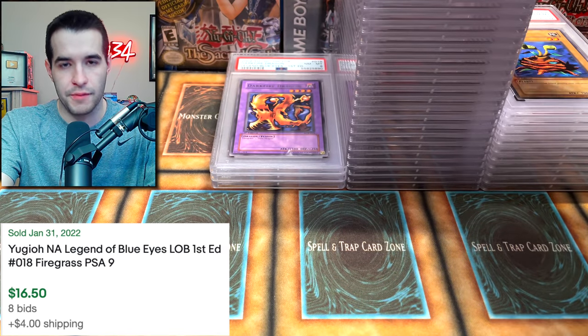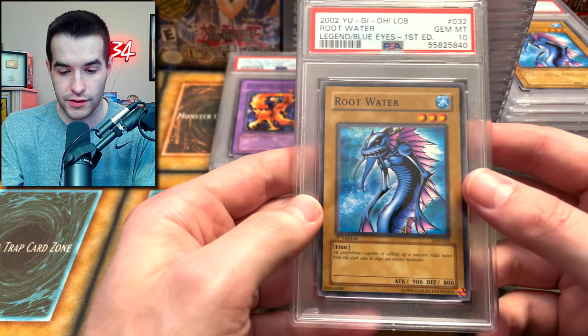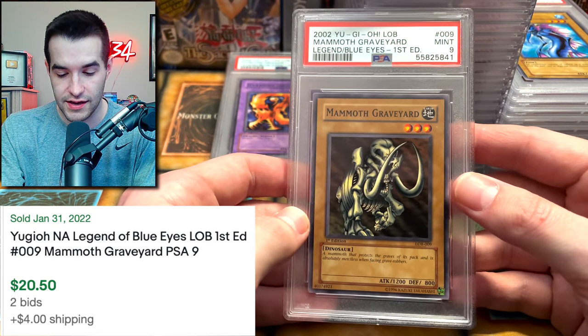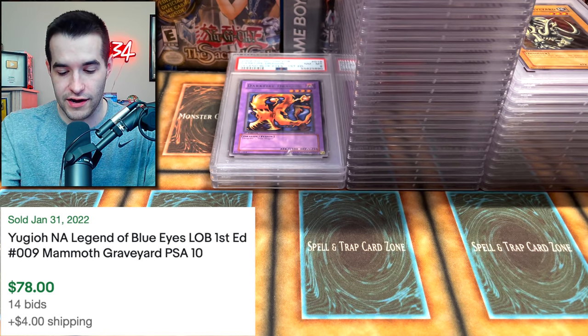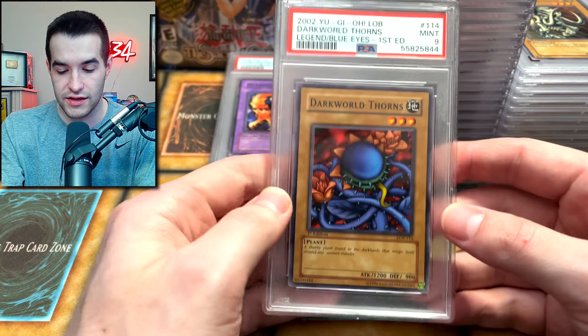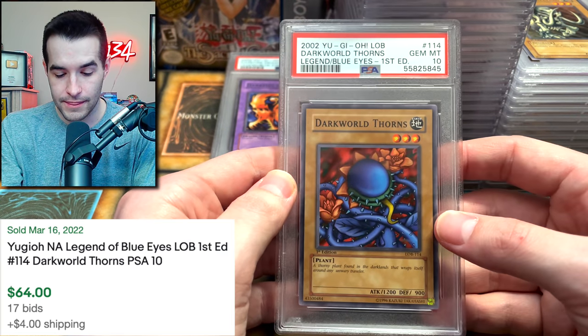A 9. Impossible to get two 10s from the same card. A Rue Water — very nice. We're not even halfway up the 9s but we are doing okay. Oh, another Rue Water — we got two of the same card. A 9 Mammoth Graveyard. A 10 Mammoth Graveyard! Another 10 Mammoth Graveyard! Maybe this is the redemption here — maybe we just have the bad box. Nope, there's the 9. We're back to the 9s.